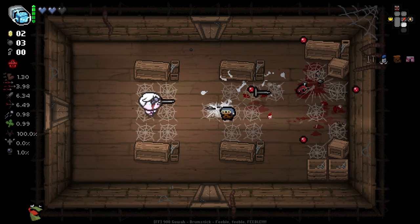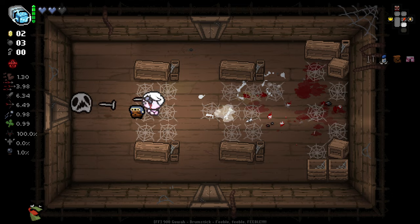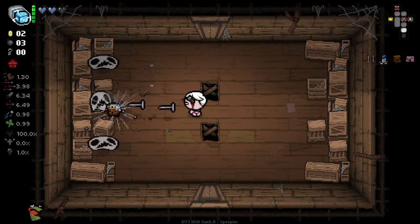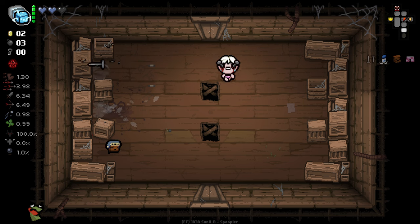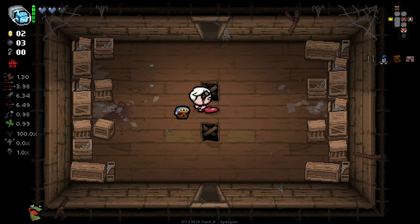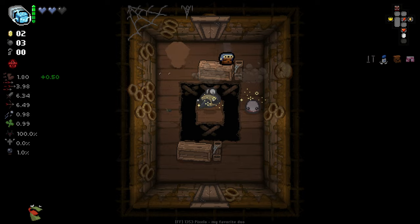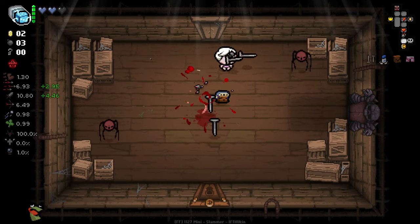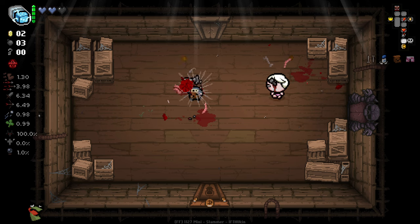I also had some strawberry lemonade on the side. Just had a good little time. As a secondary question of the day - if you go and check this rebalanced mod, what are some mechanics or items that you'd like to see rebalanced in Isaac? What are some buffs or nerfs that you could see being appropriate?